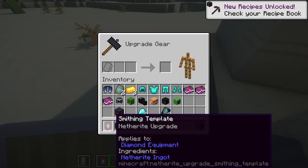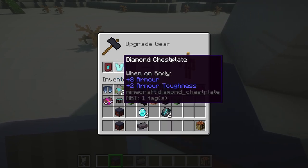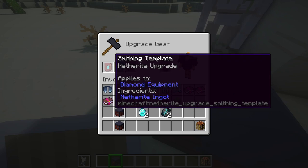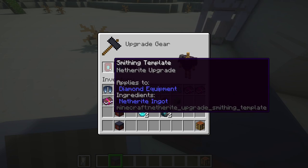One sad thing about this update is the netherite nerf. You now need a smithing template which costs like seven diamonds, or you could find one and duplicate it.